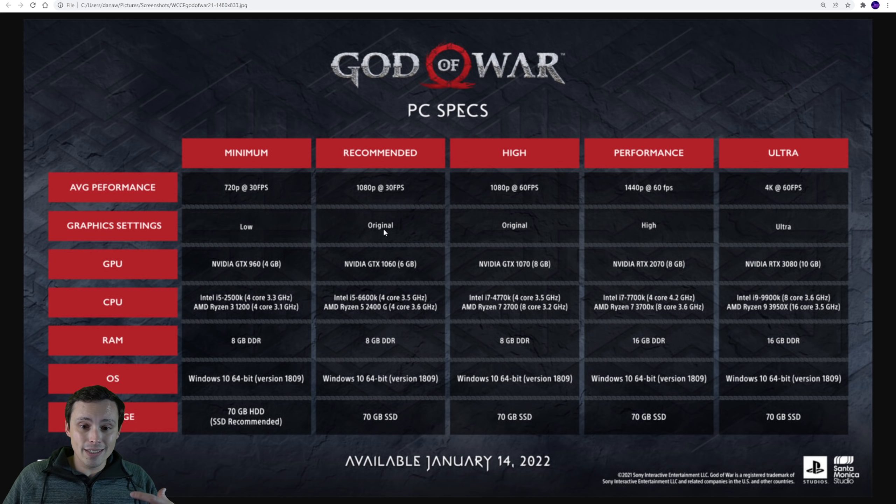So if you want PS4 quality graphics at 1080p 30 frames per second, you're going to need a GTX 1060 6GB. I am going to say that I don't think that means you're actually just going to be getting 30fps - I think it's actually going to be better than that. The 1080p 60fps at the same settings is recommending a GTX 1070.